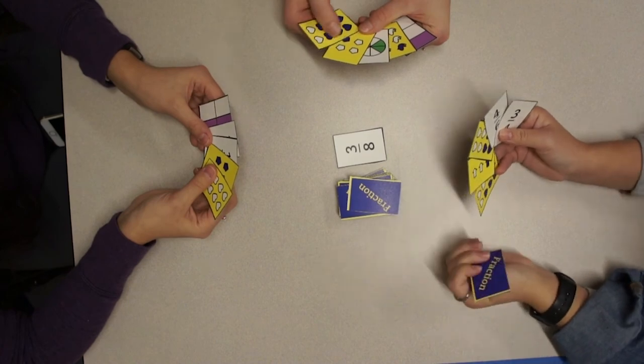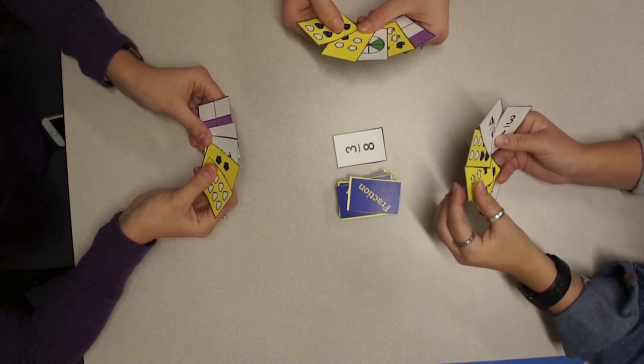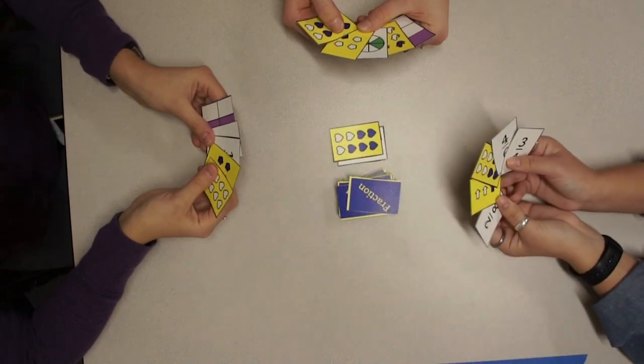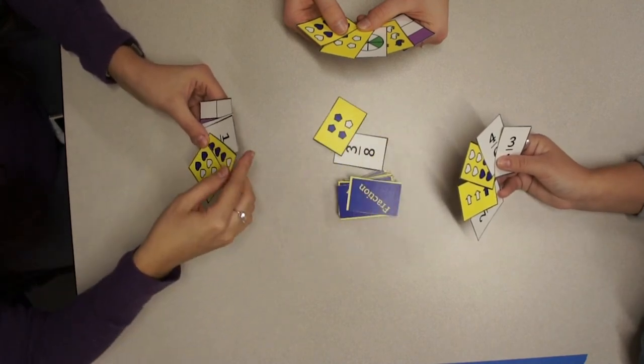Hidden hand: play with fewer cards without revealing your hand to other players. Hiding what fractions are in other players' hands makes it harder to know what fractions are available for your hand. Do not change the order of the cards you are holding.